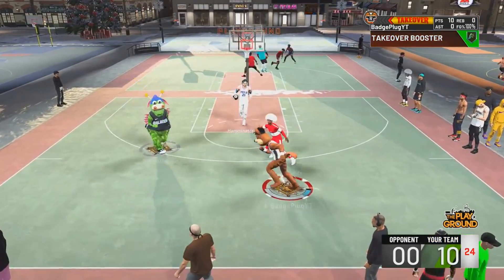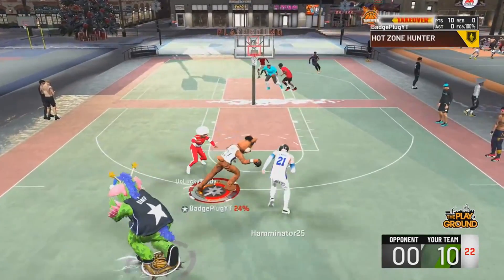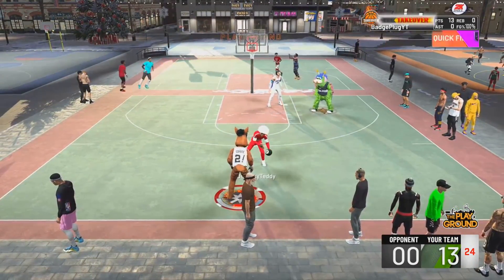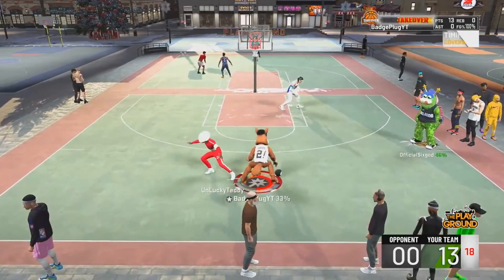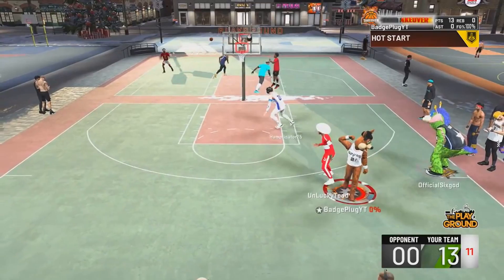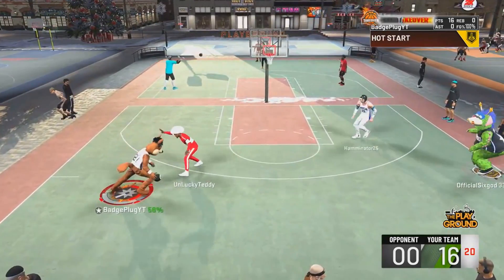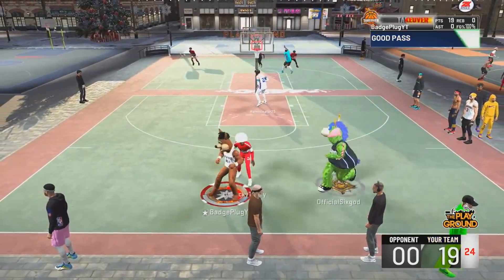It gets around 61 badges depending on how you make the build. It gets contact dunks — at 84 driving dunk you get regular contact dunks, and at 85 you get elite contact dunks like Pierce slashers have. You can speed boost, and once you max the build out near 99 overall, you have mid to high 80s in defense, some in the 90s, with hall of fame playmaking and defensive badges.